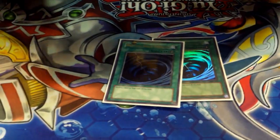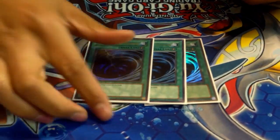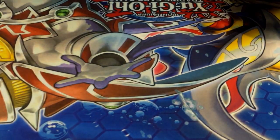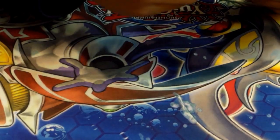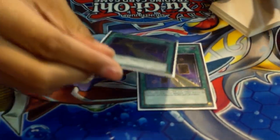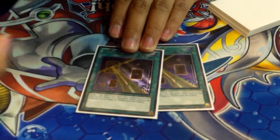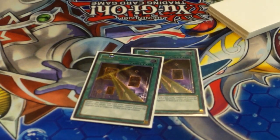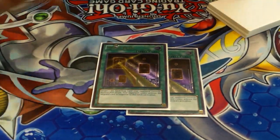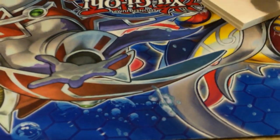We've got triple MST — three of everything. I feel like this deck really needs it to get rid of the back row so you can actually play your Scout safely. Next we have double Night Beam — a lot of back row hate. I opted to play these over Wiretap because Wiretap is a little bit too slow. When I set Wiretap it usually gets MST'd and I get really mad, so I'd rather have that security.